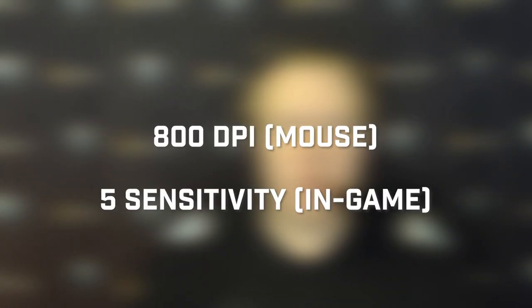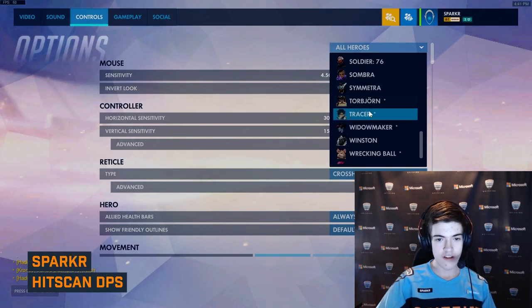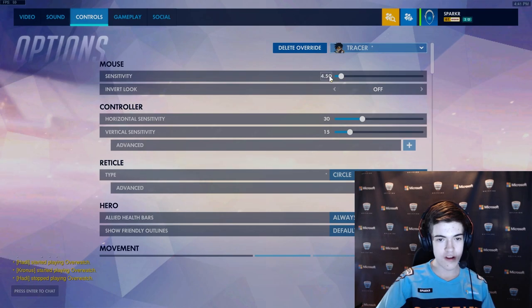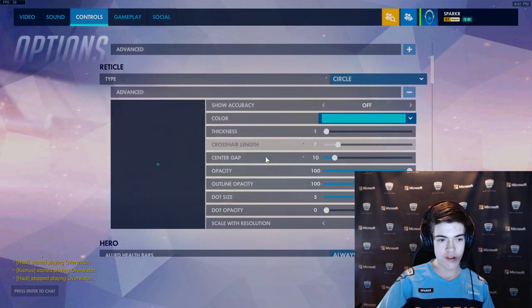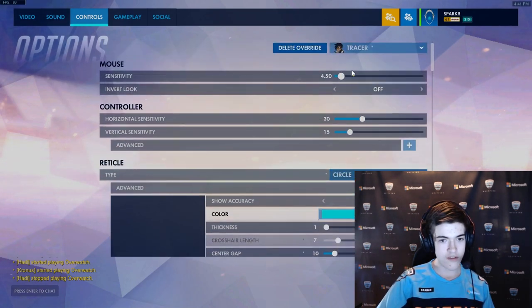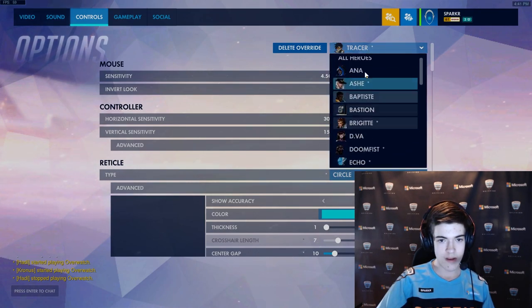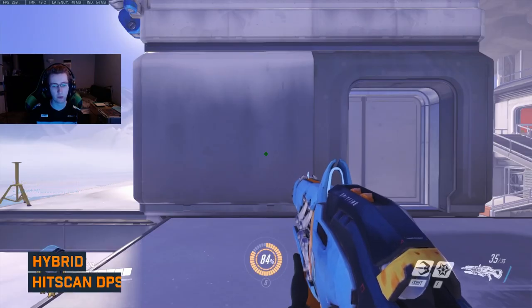I wanted to showcase my Tracer settings — it's nothing special. I just use 4.5 in-game sens with 800 DPI. My crosshair is a size 10 circle, light blue at 100 opacity. It's pretty standard stuff; I feel like a lot of people use a size 10 circle. The sens is medium-high and it's the same for every hero.